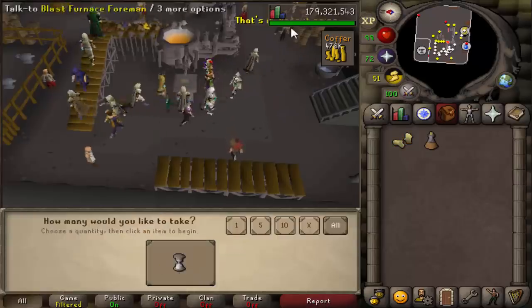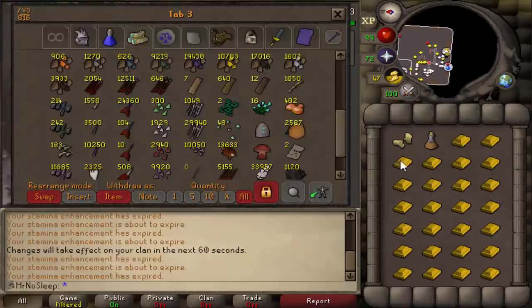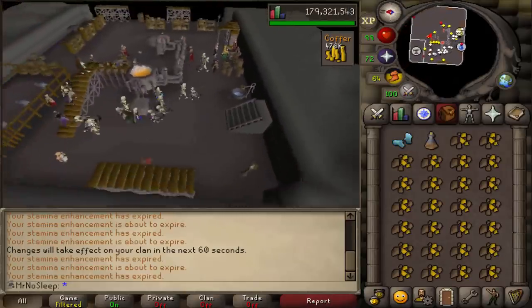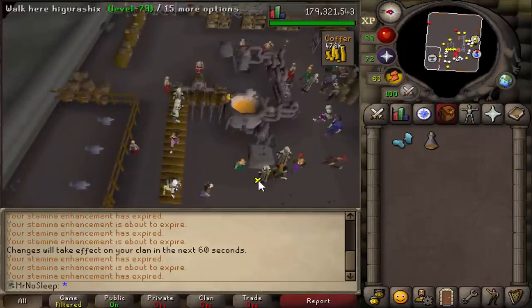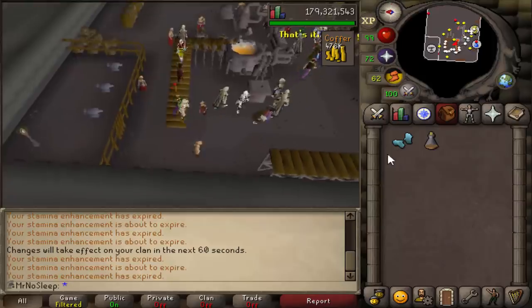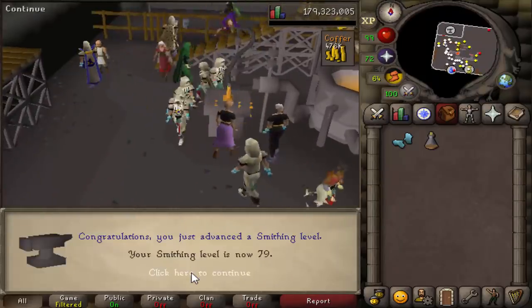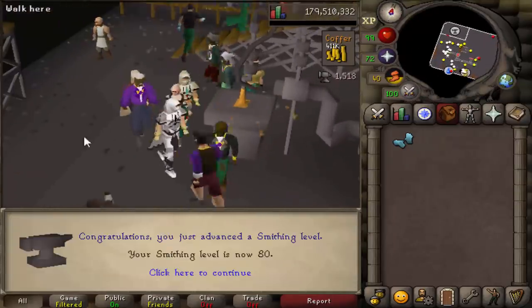Getting back into the video: here we are at Blast Furnace getting a few total levels. I did have about 11,000 gold ore in the bank, so I figured I would use it all at Blast Furnace, get a lot of XP. Luckily it doesn't cost too much GP to do this minigame and the XP rates are insane. I went from 79 to I think 81 or 82 smithing.